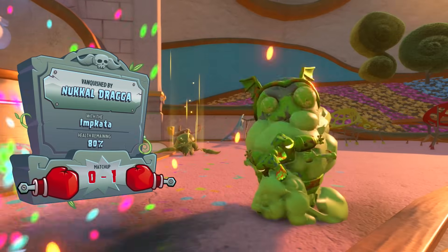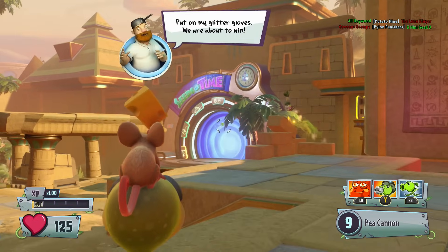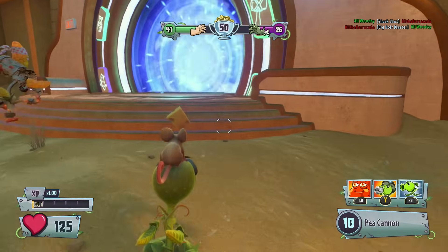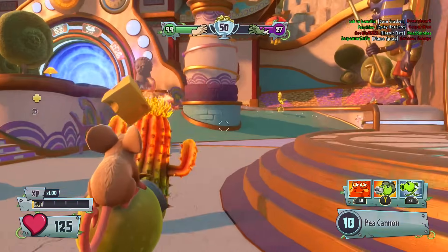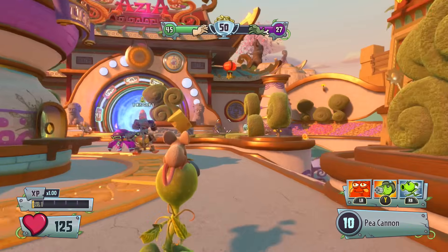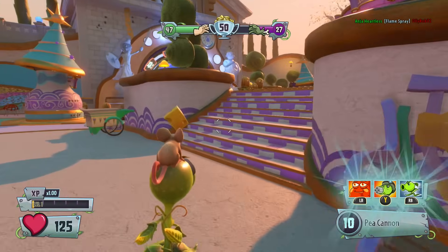So you kind of want to either get in close or get really good at that main pea cannon. Even though you can only shoot it 10 times and it's quite difficult, if you get really good at timing it you can destroy. I used to be pretty decent, but I've not played as the pea shooter for literally over a year. So I'm not going to be that good yet. I kind of just wanted to go in fresh so you could see my excitement about playing this character again.